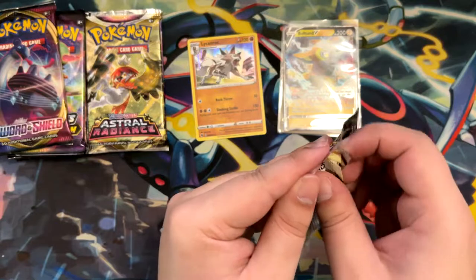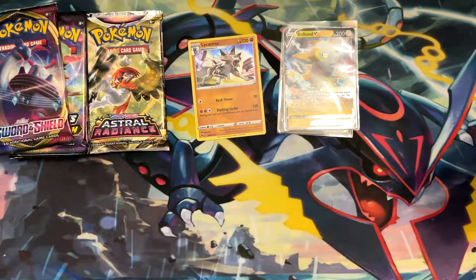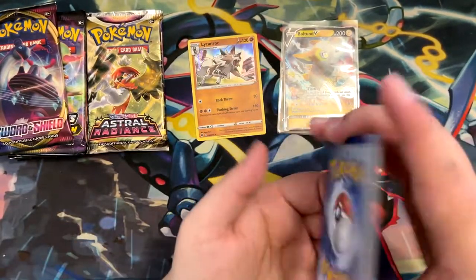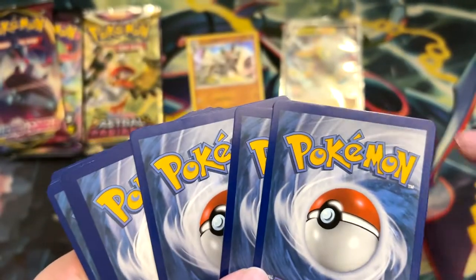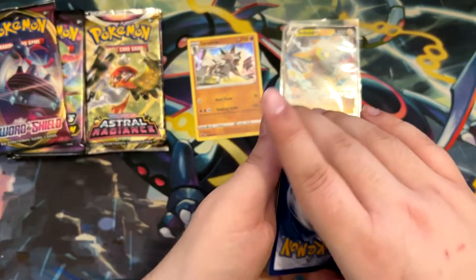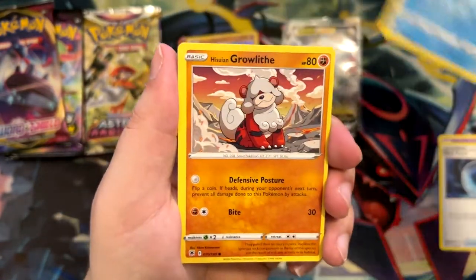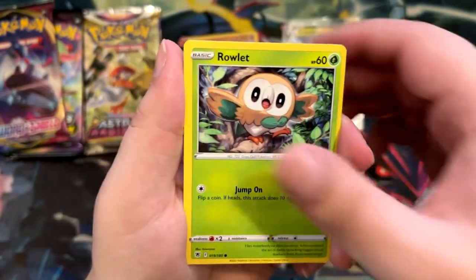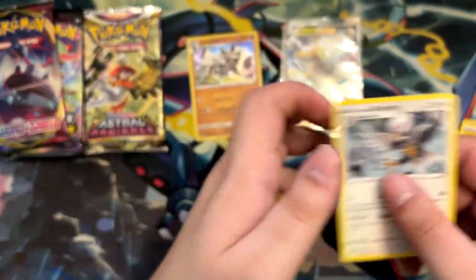Astral Radiance — this is actually pretty fun, a lot of different booster packs. It's quite the nice change. These packs look a bit scuffed, not sure if you can tell on video. Anyway, mustn't let that throw me off. We'll continue: Drifblim, Dark Patch, Pilo Swine, Growlithe, Voltorb, Rufflet, Ponyta, Rowlet, another Drifblim, Lightning Energy, and a non-holographic Braviary.